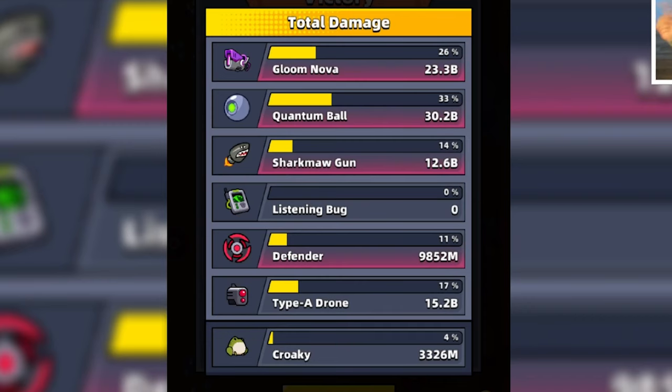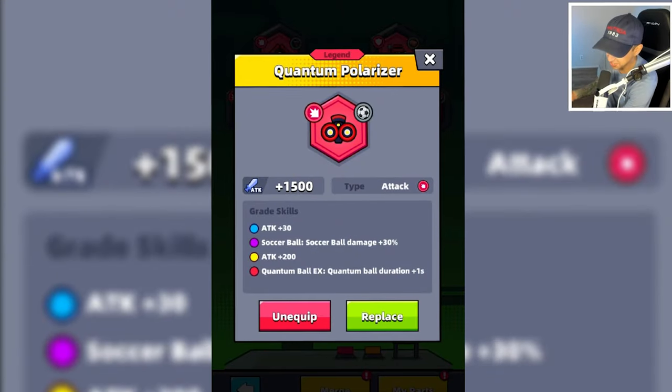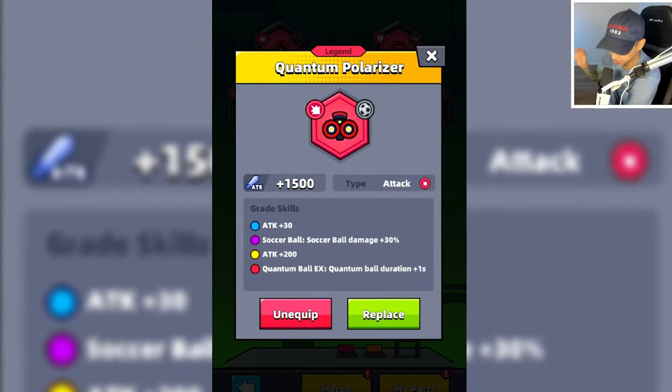The Quantum Ball had the most damage at 33% — 30.2 billion — and behind it was Gloom Nova at 23.3 billion. Although we did not have much to compare it to, we did not have the Supercell or the 110 Iron, it still dealt a lot of damage. What do you guys think of the red Quantum Polarizer? Let's hear it in the comments below.